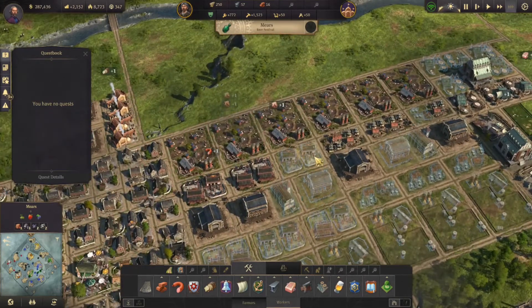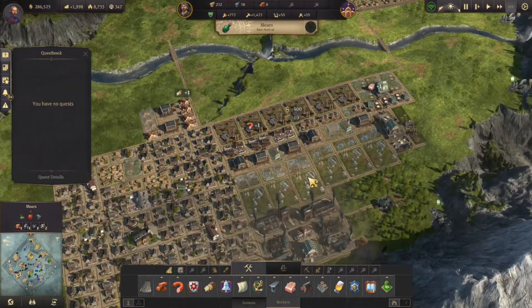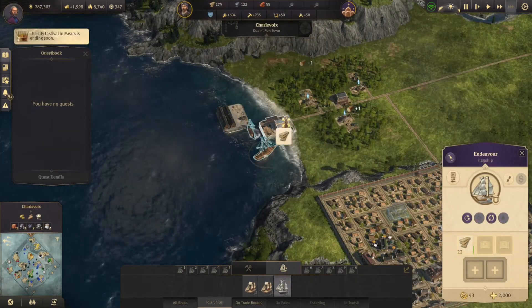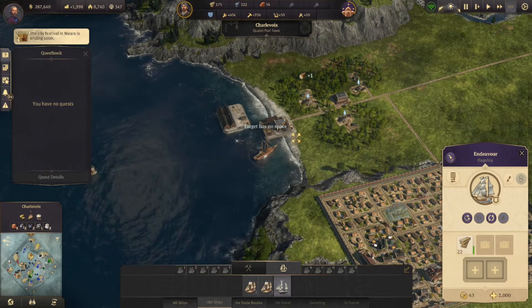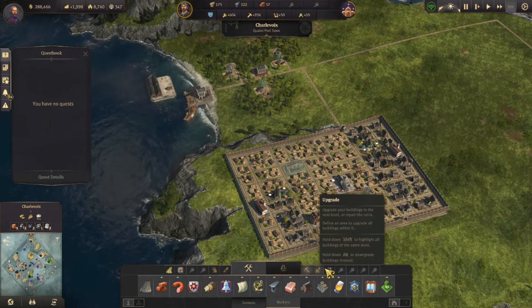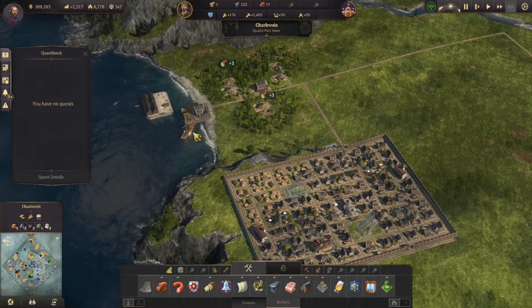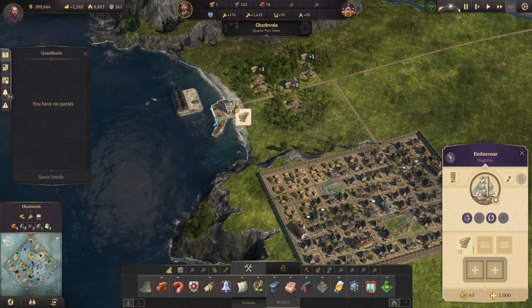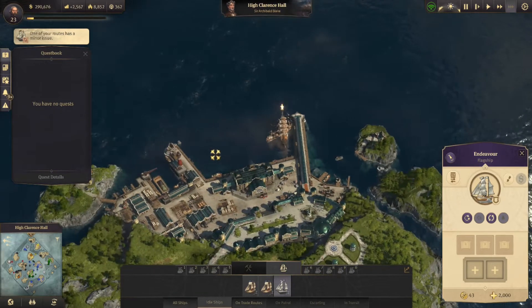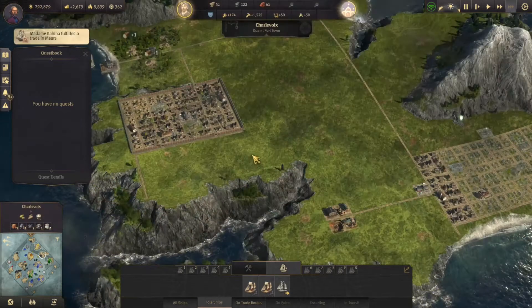Do we have enough to actually build these two? That should give us a chance to get caught up, and we can throw the rest of our wood in there. Still no space - that's okay, we can probably upgrade something. Now we can throw our wood in there. Let's go get another load of bricks from old Archibald. He's got a quest for us but I'm not sure I want to take that quite yet - let's get our chapel and police department built.